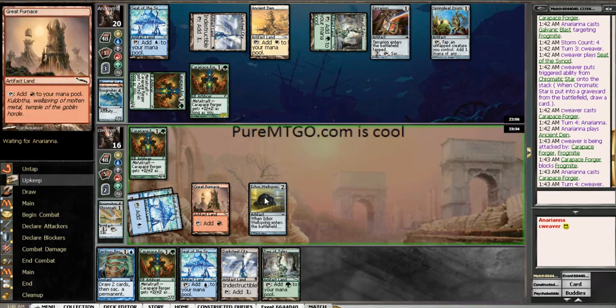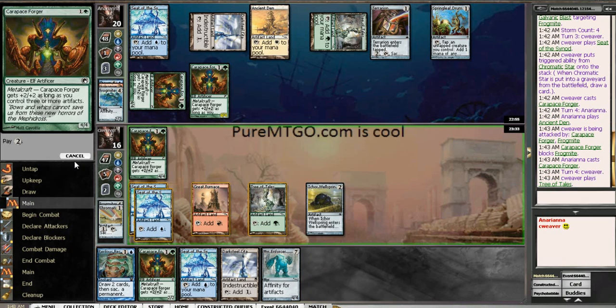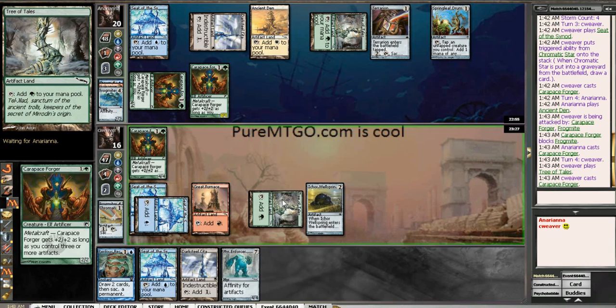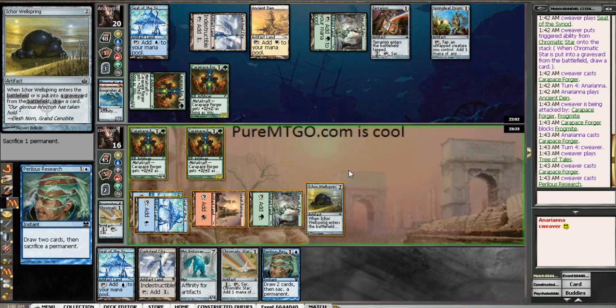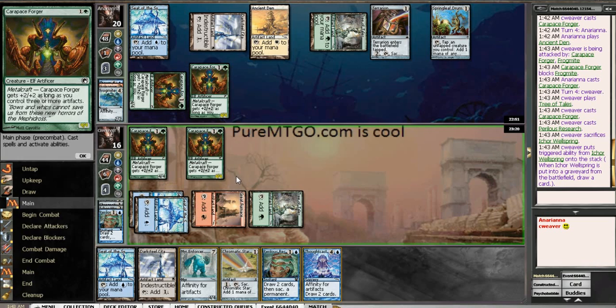Which it looks like I'll get the chance to do. Mirror Force or Cost 2. I think here we're just gonna go for a Carapace Forger and... I am gonna do the Perilous Research because I do want to get to an ATOG first, if possible. And it can't hurt to draw extra cards either.